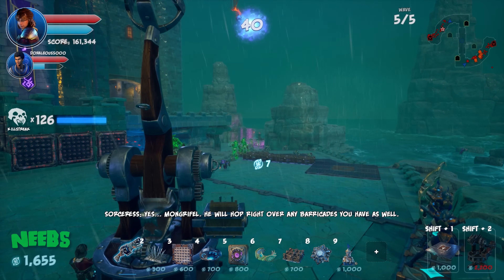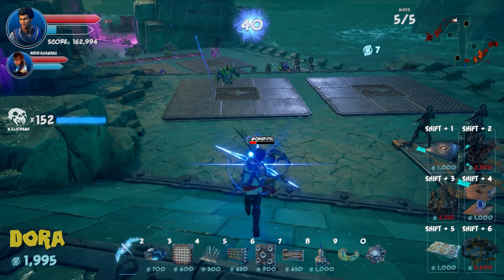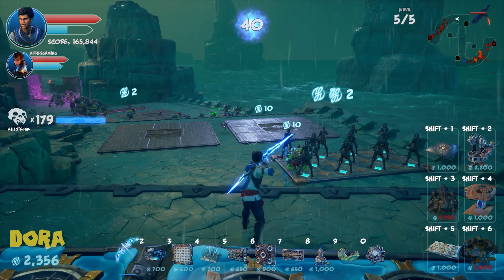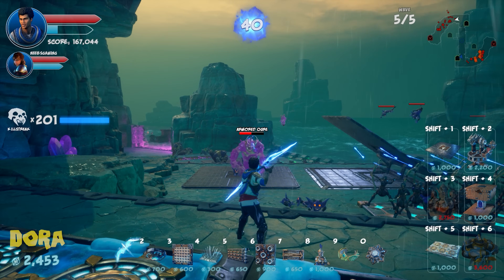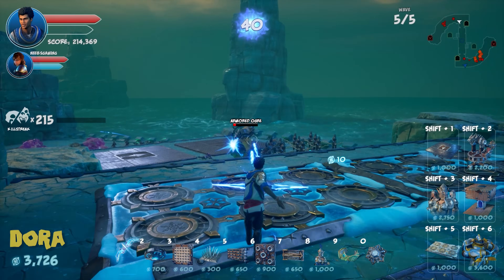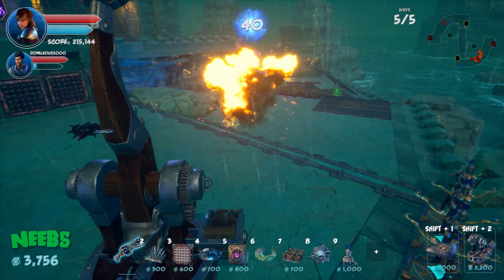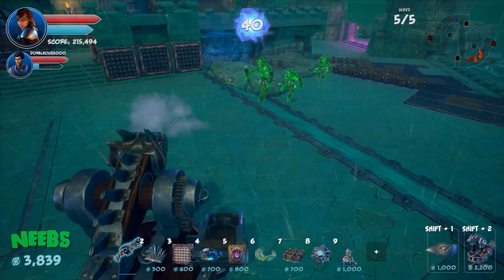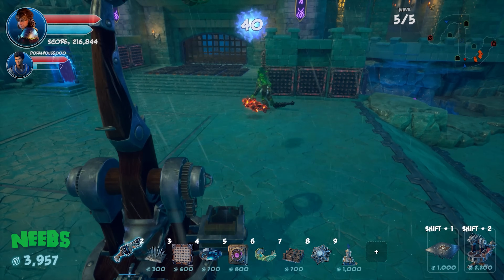The mongreful boss — described as a small lizard person — shows up on Neebs's side. Simon confirms he already killed one mongreful. Small guys keep coming. Neebs focuses on holding the door. Final big enemy goes down — wave complete.